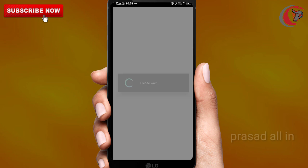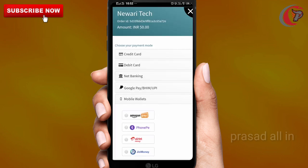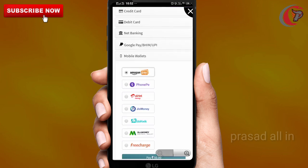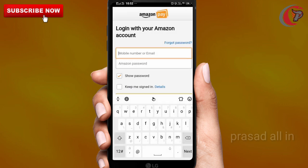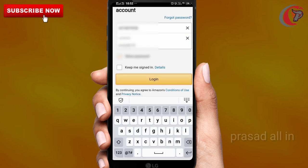Not only Amazon Pay — PhonePe is valid, Geo Money is valid, ATL Money is valid, Free Charge is valid, MobiKwik is valid, Big Pay also. For the Amazon Pay balance, go to power of money, tap to proceed. Next, make sure your Amazon account is linked, otherwise the money will go out automatically.